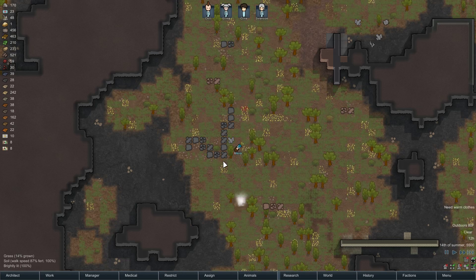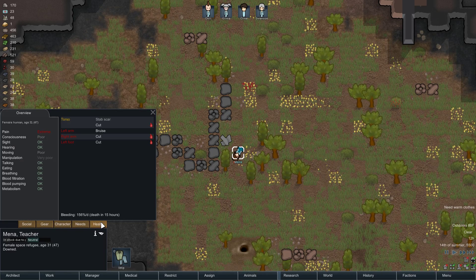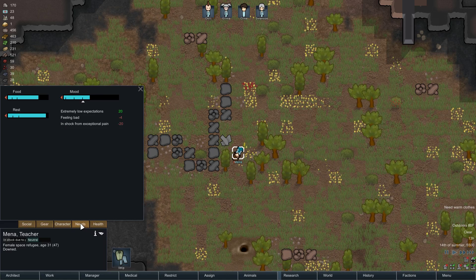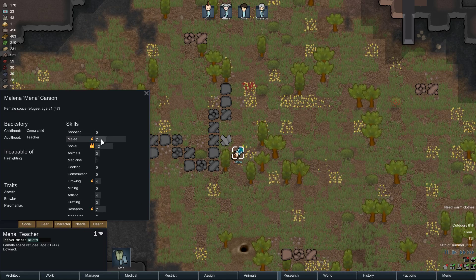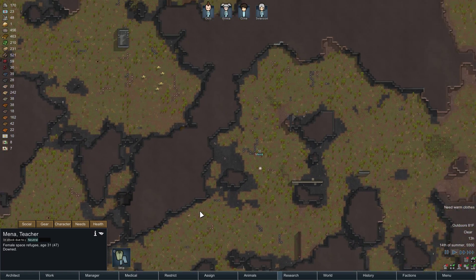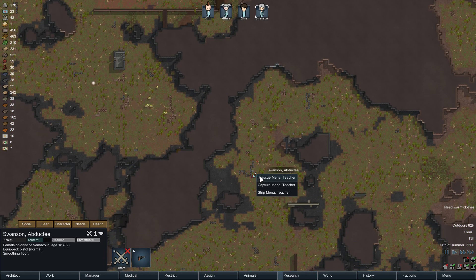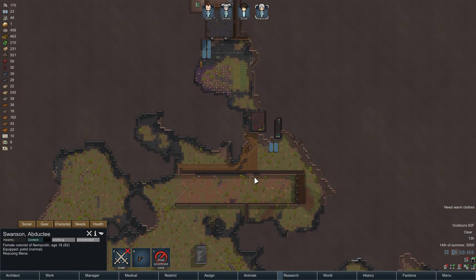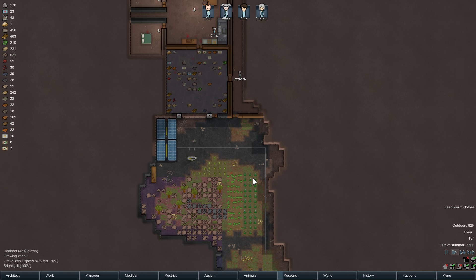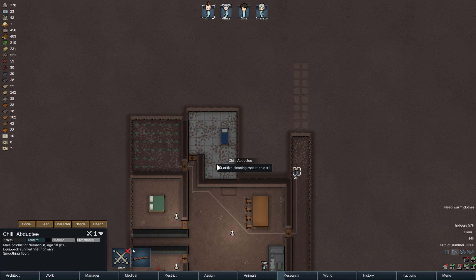Escape pad. You're not too badly injured. What can you do? Let's have somebody save her maybe. You're not too far. Floor — smoothing floor. We'll just rescue you.